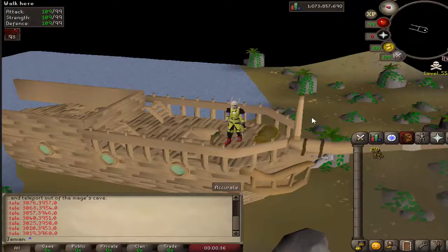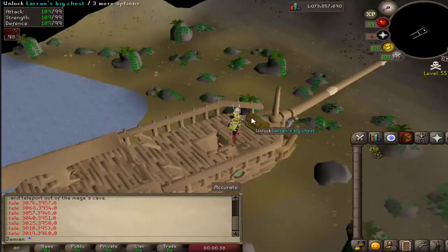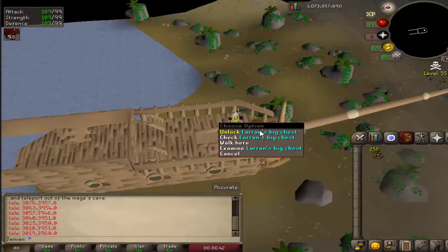What's up guys? So we are deep in the wilderness. We are at the larynx chest. We got 250 larynx keys. Let's open them up and see what we can get.